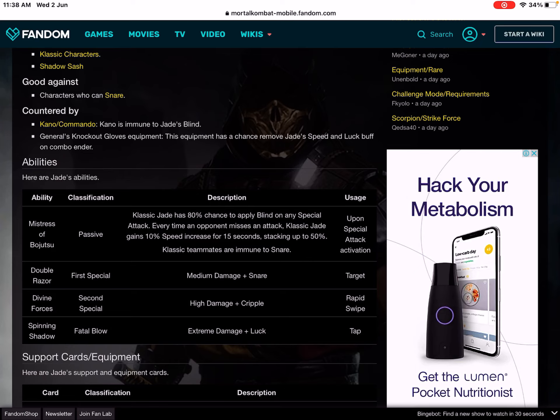Every time an opponent misses an attack, classic Jade gains 10% speed increase for 15 seconds, stacking up to 50%. Classic Jade teammates are also immune to snare. This passive is going to be common for all Jade characters. Classic Jade is the new character coming to Mortal Kombat mobile very soon.